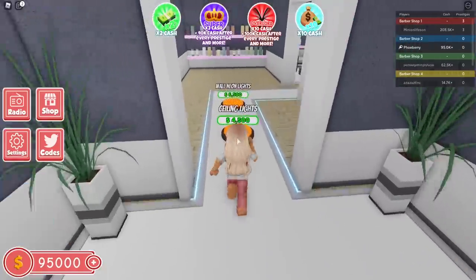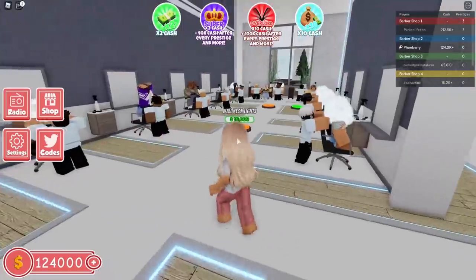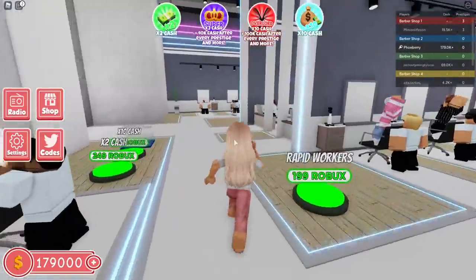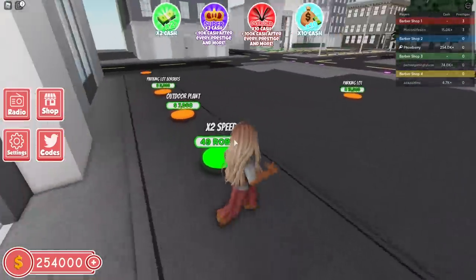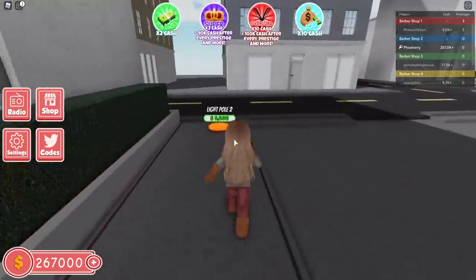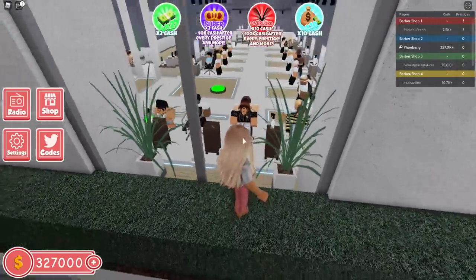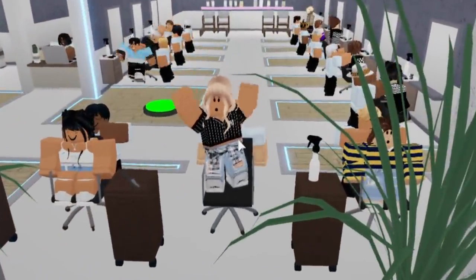All right, anything else I need? Ceiling lights and the wall neon lights — oh my gosh that looks so cool! And then also in here, yes, more neon lights, ceiling lights — it looks so cool. Okay now let's do the outside. We need an outdoor plan, some parking lot borders, and a light pole to brighten it up a bit more. Hello! She looks shocked — I don't think she's happy with her hair. Oh she's cheering — okay she's happy! That's what we want to see.